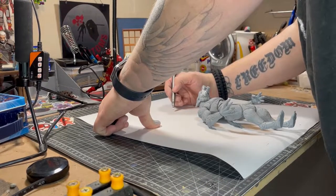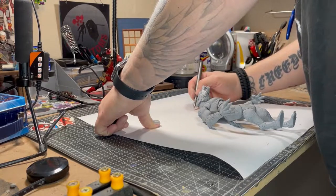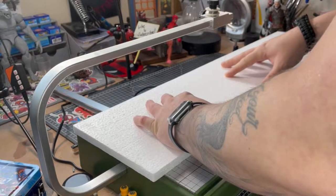On this piece of paper I just wanted to get the scale of how tall I want the cave entrance to be, and then I'm going to transfer this onto the foam and cut that out.